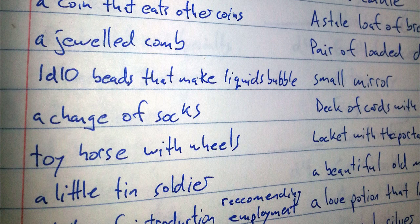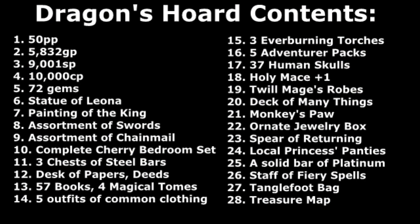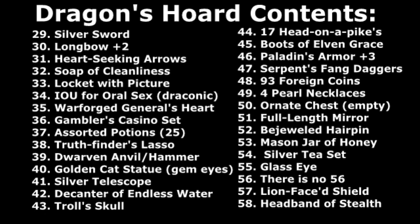Get a piece of paper and put 50 things on it. Even if you put money down six times — here's 50 platinum pieces, here's 5,832 gold, here's a bunch of silver, here's 10,000 copper coins — that could take up five of your slots, and that's just the raw money. You also might want statues, paintings, weapons, armor, furniture, jewels, metal bars, deeds to land, contracts and other documents, books. There are tons of things you can put into a hoard — just cover the page with stuff that they find.